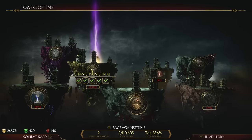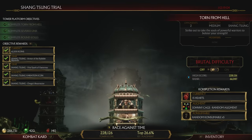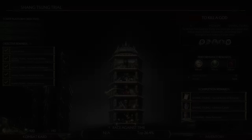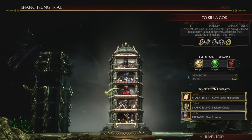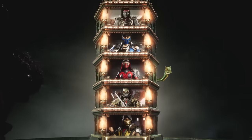There is now a tower called the Shang Tsung Trial that you can complete. Once you get to the final tower, you're gonna see at the very top is none other than Fire God Liu Kang himself. In the bottom right there's a certain reward — this skin is called the New Protector for Liu Kang. So yes, you get the Fire God Liu Kang skin. Going through this tower shouldn't take you more than maybe 10 minutes or so.